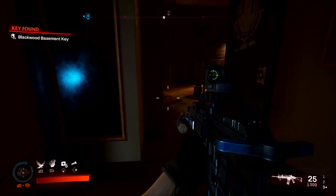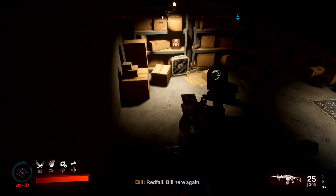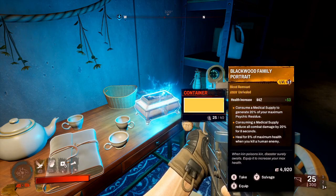There is the basement key next to the journal. When you get the basement key you can go into the basement where you will see another journal and the remnant case. I hope this video was helpful — I'd appreciate a like if it was, and if you're feeling generous hit that subscribe button. There are tons of Redfall videos on the channel. I hope you guys have a good rest of your day — thank you so much for watching.